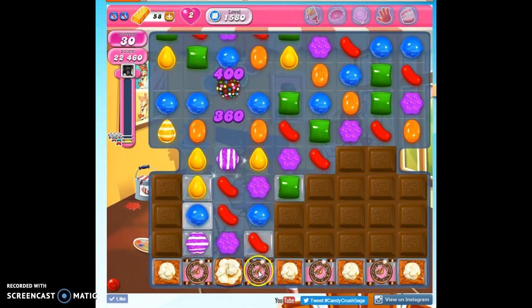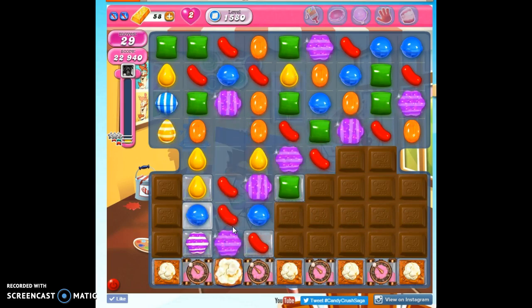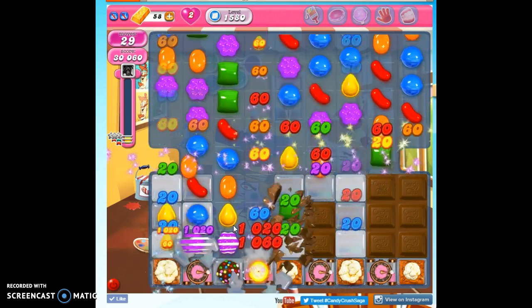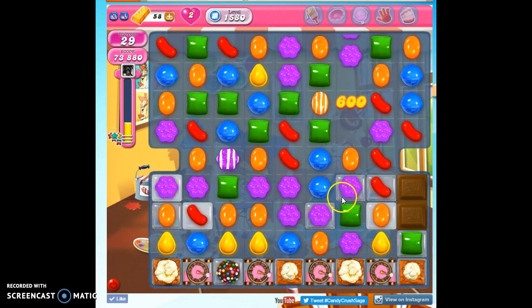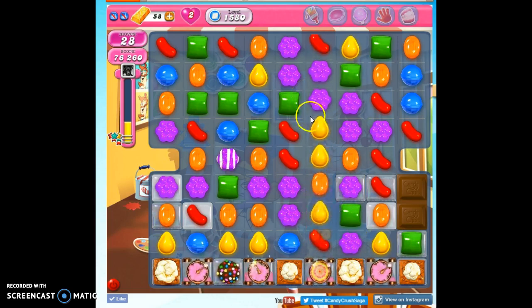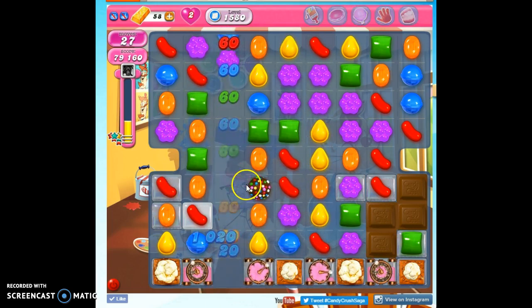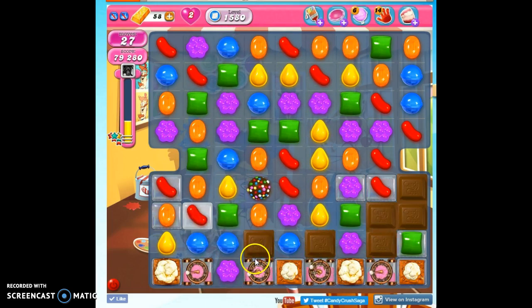We're getting closer and closer, and this is nice — a little bit of luck. I tell you what, you need luck on this board. If you aren't getting luck on your own, you can see I don't have all my lives left yet because I've been unlucky on some of these. Well, bring in some manufactured luck. Bring in some boosters that'll help you. Notice I'm striking ranged attack, direct attack, anything I can.